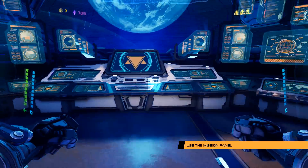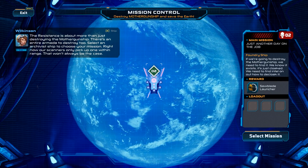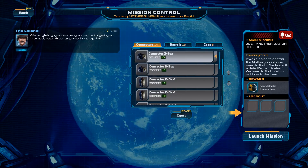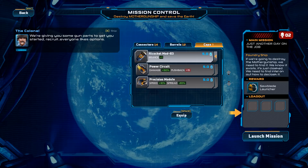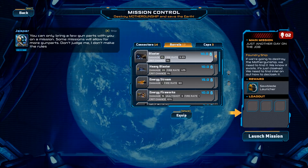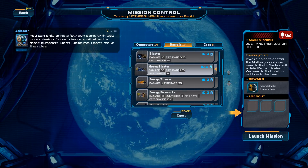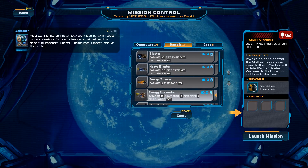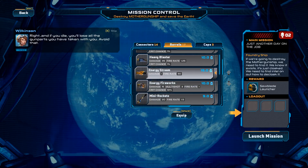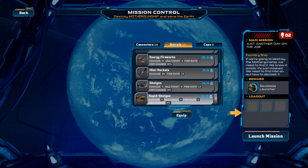Find the Mother Gunship. Reward: Sawblade Launcher. Yeah, let's go. You can only bring a few gun parts with you on a mission. Some missions will allow for more gun parts. And if you die, you'll lose all the gun parts you've taken with you. So don't die.